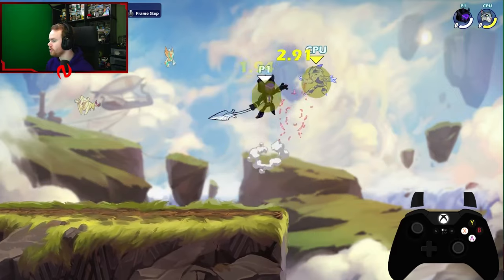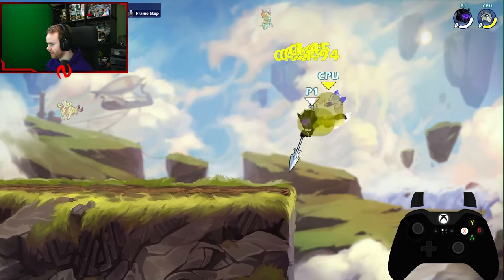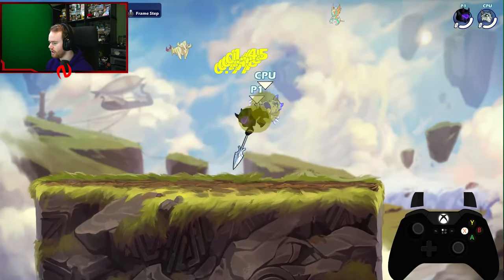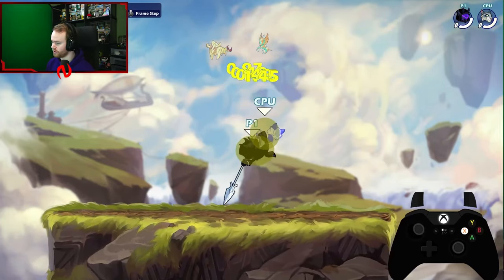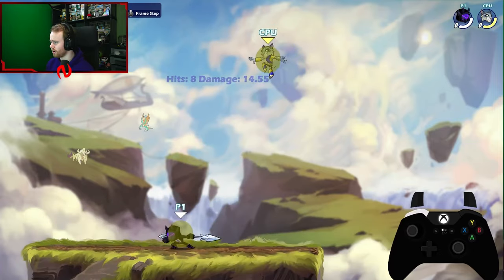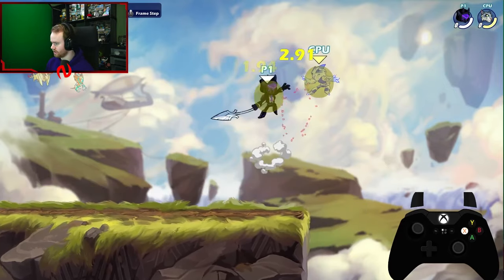The next combo is down light into neutral air. You do a jump neutral air after the down light. I don't go for this combo that much, nor do I really recommend it — but it is an important combo to learn for yourself. It's kind of a string starter, although it puts them in a pretty bad spot horizontally away from you. Maybe you can go for a read with a chase dodge after. It's good to know the combo, but not one I'd necessarily go for.